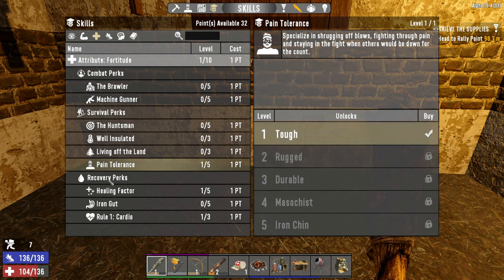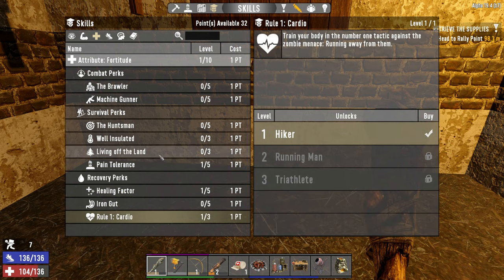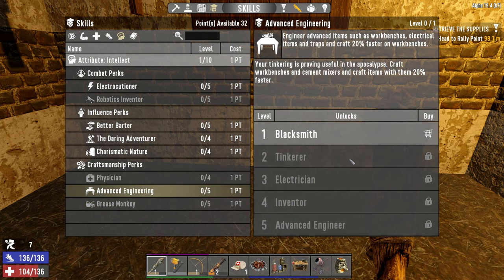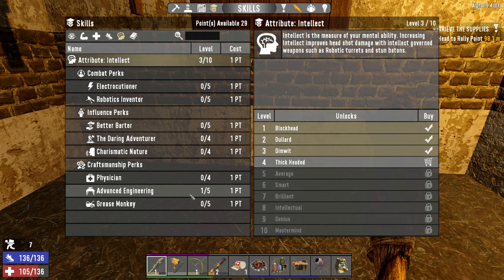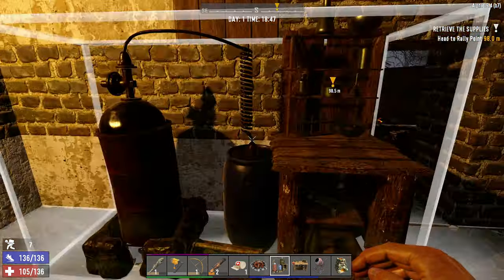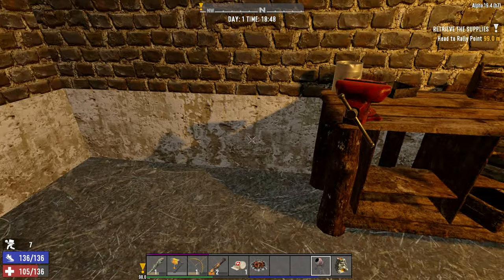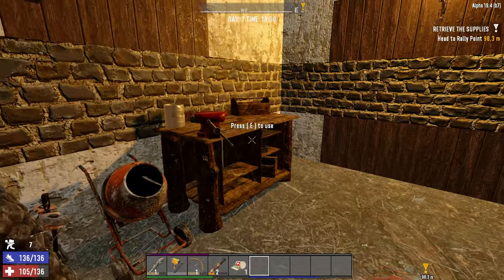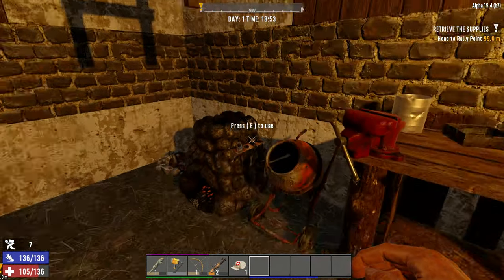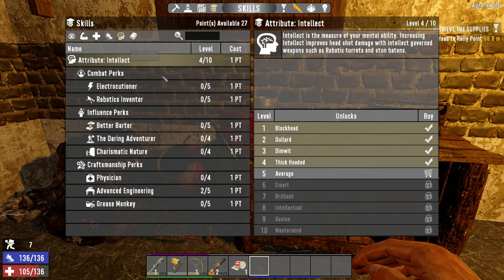I always like to put one point into Pain Tolerance, one into Healing Factor, and one into Rule 1 Cardio. Eventually I like to take these up higher, but for a while, one point each is really good. Very important is you need to focus on Intellect at some point in the early game — specifically Advanced Engineering and Grease Monkey. Advanced Engineering Rank 2 is going to unlock all of the crafting benches you need: the chemistry station, the workbench, the cement mixer, and the forge. You're going to need all of these things every playthrough just to do the basics of the game. You can find them out in the open world, but it's really worth putting those points into Advanced Engineering to have them at home.